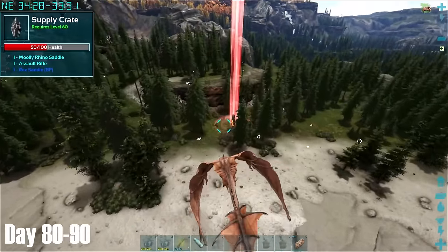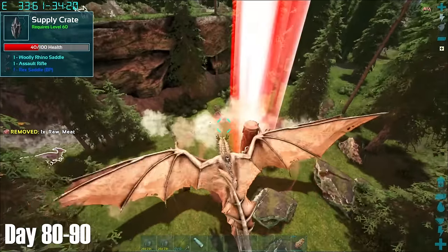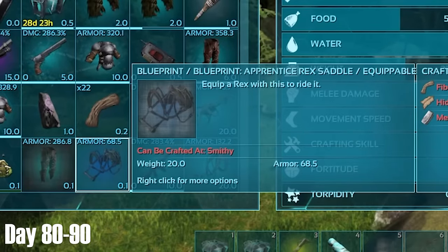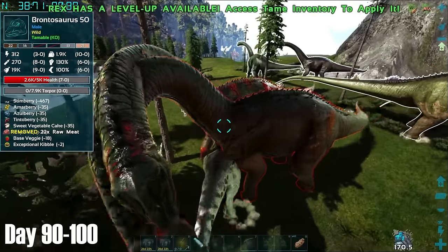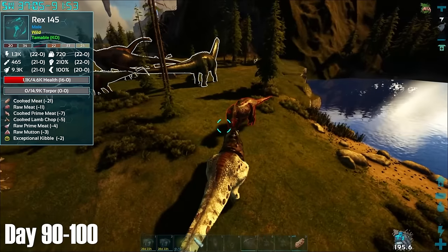On day 89 however, my luck changed. From a red drop I found this Apprentice Rex blueprint with 68 armour, which by the way is a very good Apprentice saddle. I immediately brought the blueprint back to base as we had now reached day 90. Back at base I cloned my Poison Wyvern, which was incredibly average aside from having a good stamina stat, and then got to work levelling our boss Rexes and getting the final bits ready for the Alpha Broodmother.